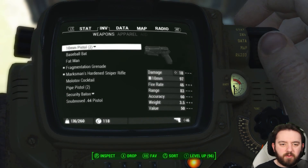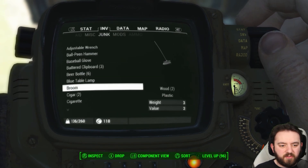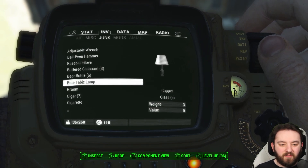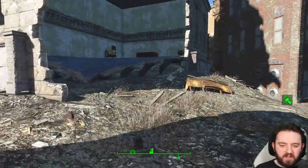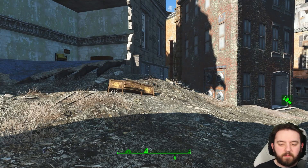Continuing my curiosity about what everything breaks down to - it's been so long since I've had to check - copper and glass, okay yeah. And I didn't know that you could have a component view; that completely took me by surprise. In terms of materials, I love areas that have lots of one item.